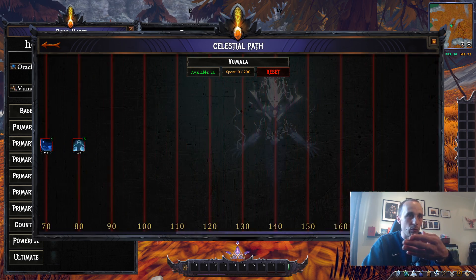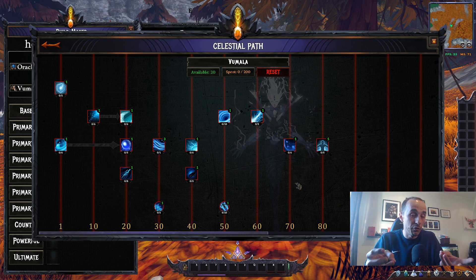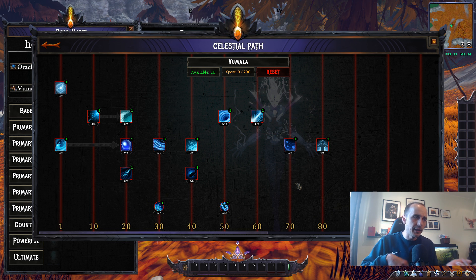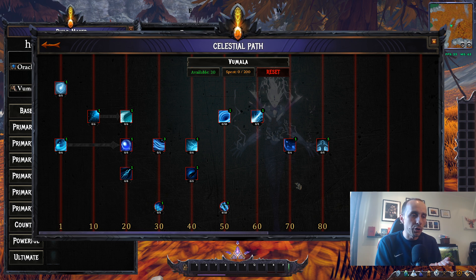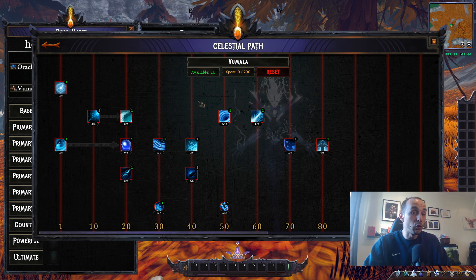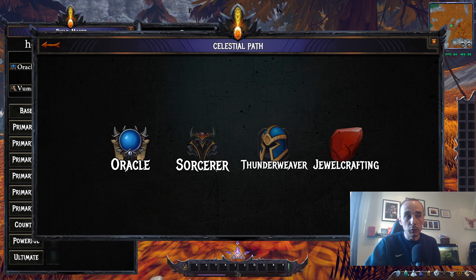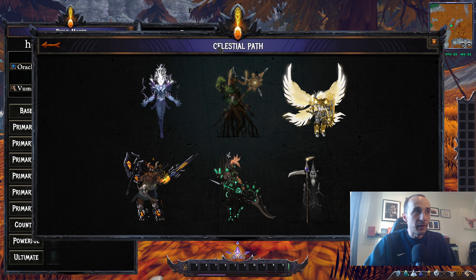This is a pre-alpha version of what they want to do — it will expand a lot eventually, giving you many options to customize every class your own way. For example, if you want a glass cannon warrior you can do that, or if you want an Oracle healer focused on group healing versus single-target healing, you can spec your celestial path to your liking. All classes work the same — play that specific class with its skills to earn XP and celestial points.